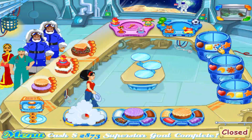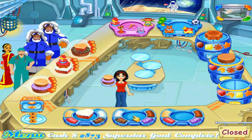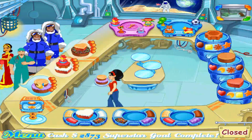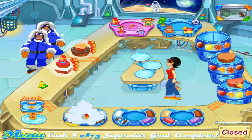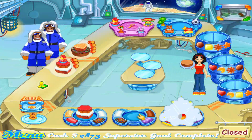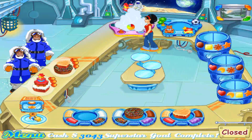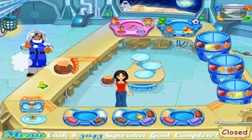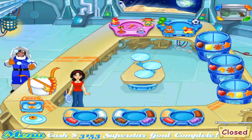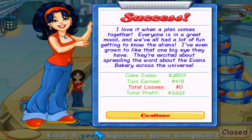White frosting, gear, gear, circle and heart — have a cookie, because why not. Red frosting, chocolate sprinkles, stripes — now chocolate sprinkles. Finally did it. Have a cookie. And everyone leaves happy. Made over three grand — that's good. I love it when a plan comes together.